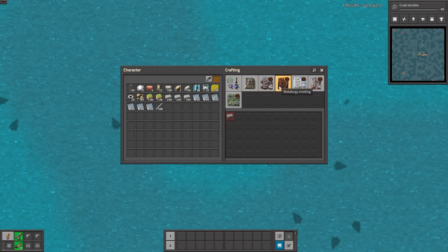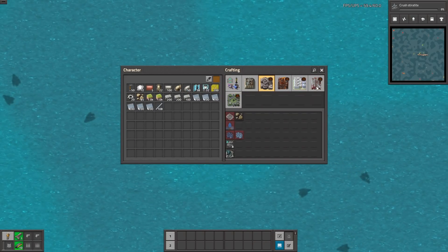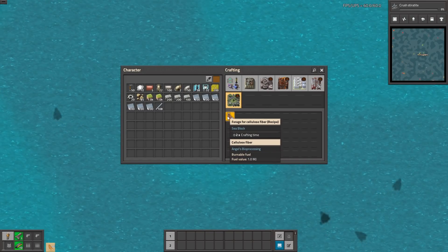Like you can see there is tons of new mod stuff: sulfur processing, electrolysis, flare stack, and so on. Cellulose — you will need a lot of this.